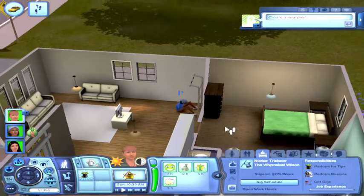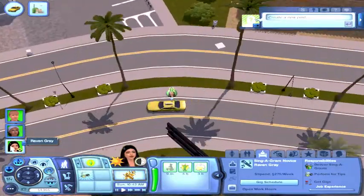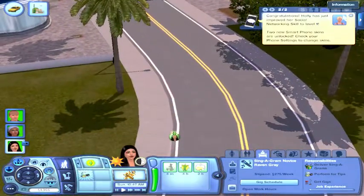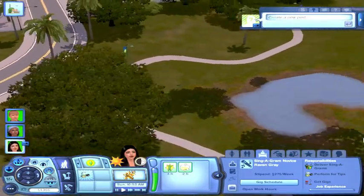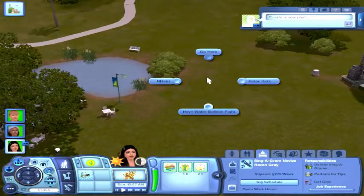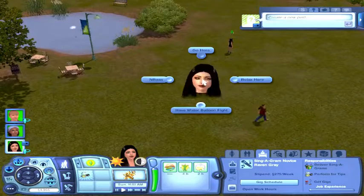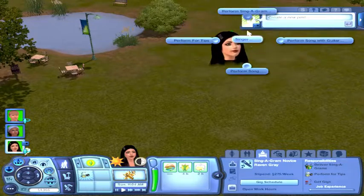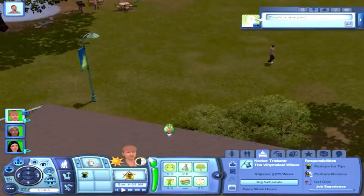Stella needs to improve her athletic skill. She can deliver sing-a-grams, perform for tips, and perform illusions, but you can't really perform a whole lot just yet. I know a lot of people don't like Showtime as a pack. Me, personally, I like Showtime — not as much as other packs, obviously — but I do enjoy Showtime. I think it's fun. There are packs I like less than Showtime. But Raven is gonna perform for some tips as a singer, and Daniel is also going to be performing for tips. Let's see who makes more.